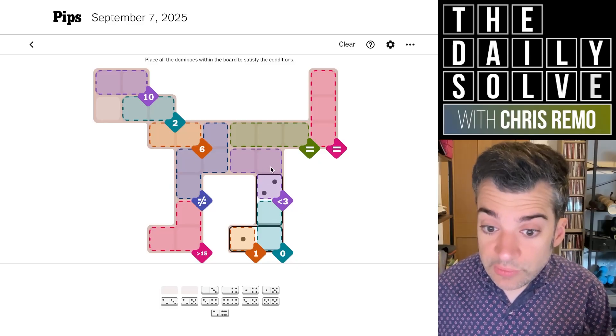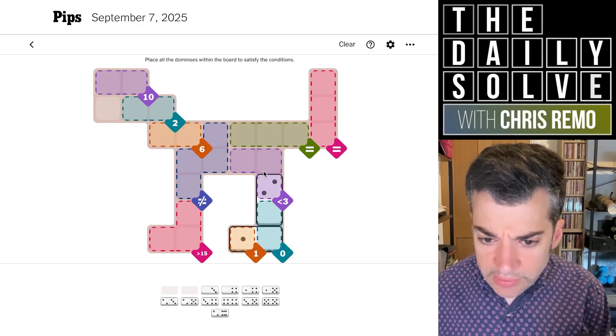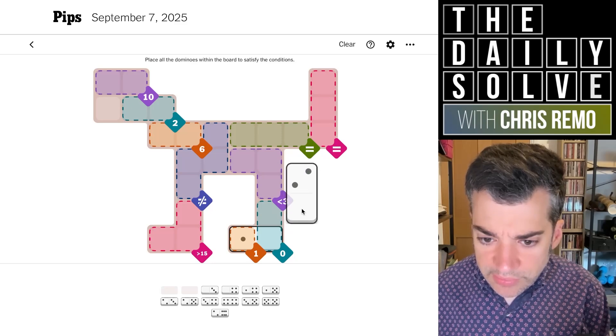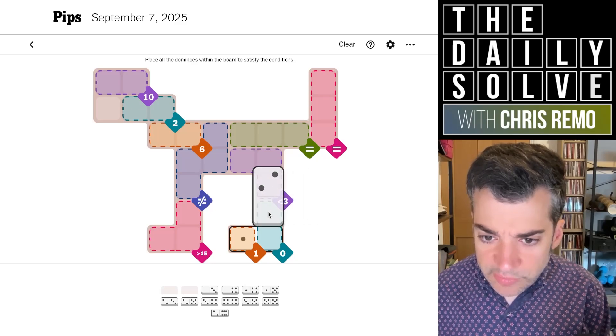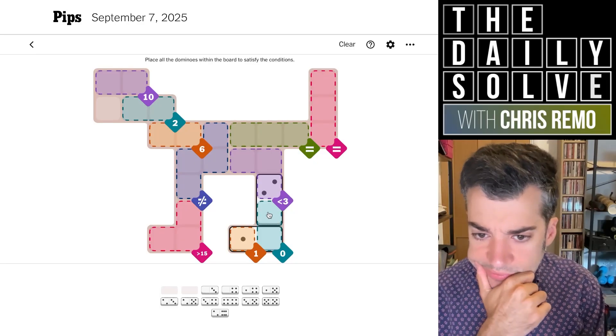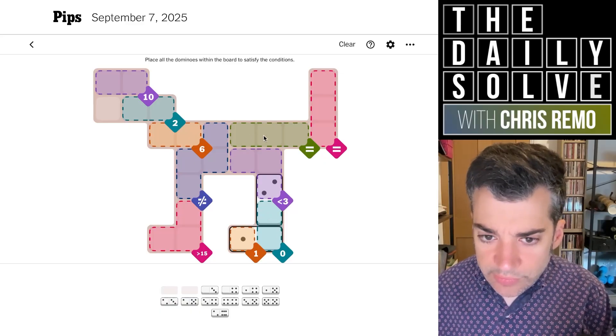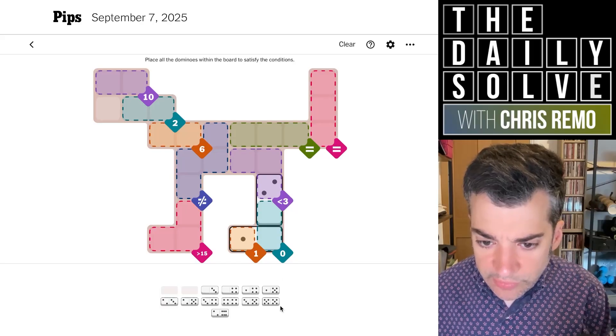Now we need two zeros poking up out of the three. Wait, this seems wrong as well — this is not my day. Is it one and zero? No, it's got to be that zero. Zero must be another zero, and it's looking at less than three. No, this must be right. So don't we now need two zeros in the three? Yeah, we must. So what are some equals possibilities that we have? These are so small, I'm finding this hard to parse.